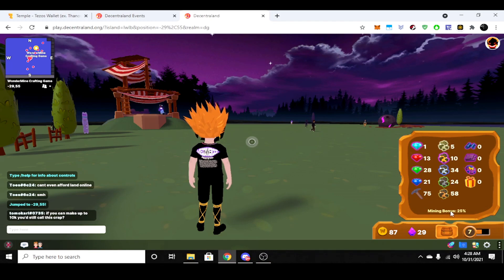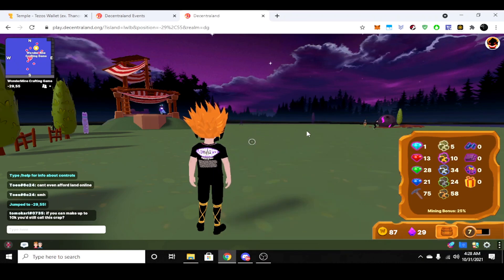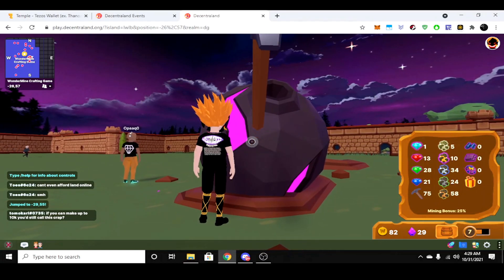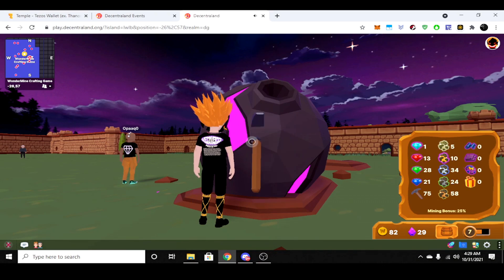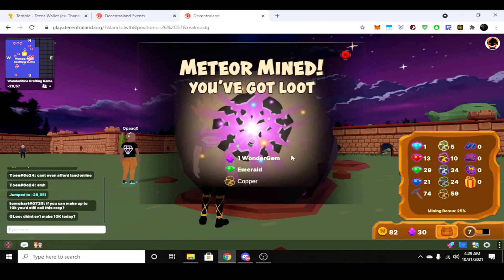You'll see down here there's a mining bonus. As you level up and collect more resources, you create stronger axes and get more of a mining bonus. You collect these resources from meteors that fall. To mine a meteor, all you have to do is run up to it and click mine — just click on the meteor and you will start mining. The items inside will eventually show and are automatically harvested right into your inventory. We got an emerald, a copper, and a wonder gem.